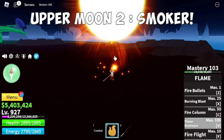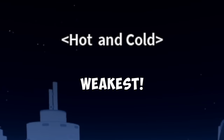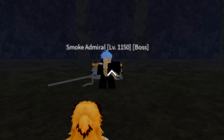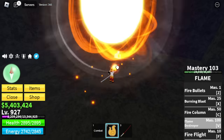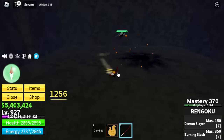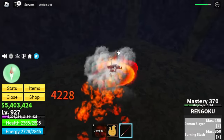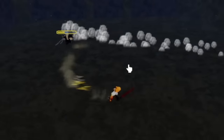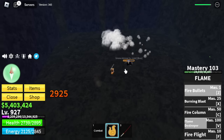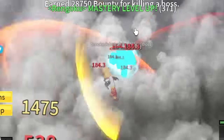Upper Moon 2, Smoker. That boss is located on this island. This is the weakest boss — we can use Wall Strat here. His skills are easy to dodge. Every time you use your skills, you just need to dodge to the side. He wasn't able to hit us. Let's defeat this one.